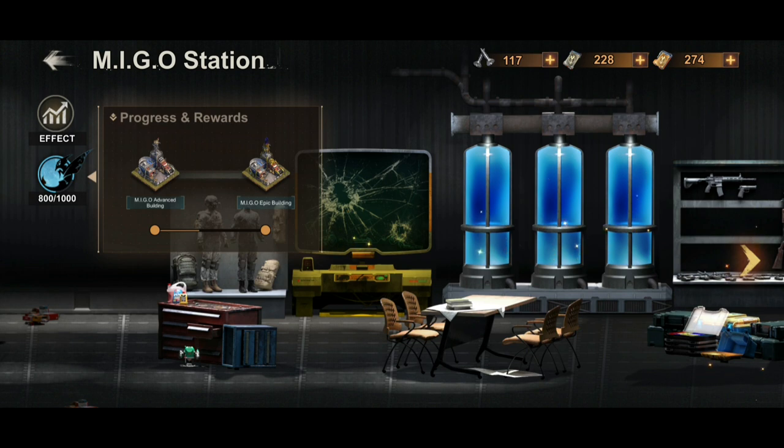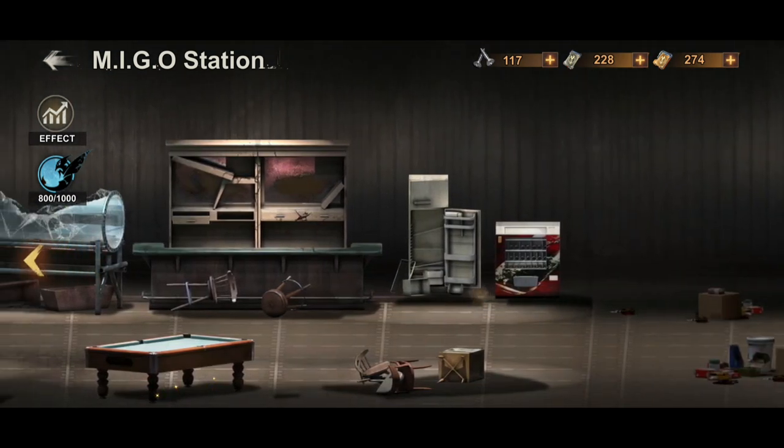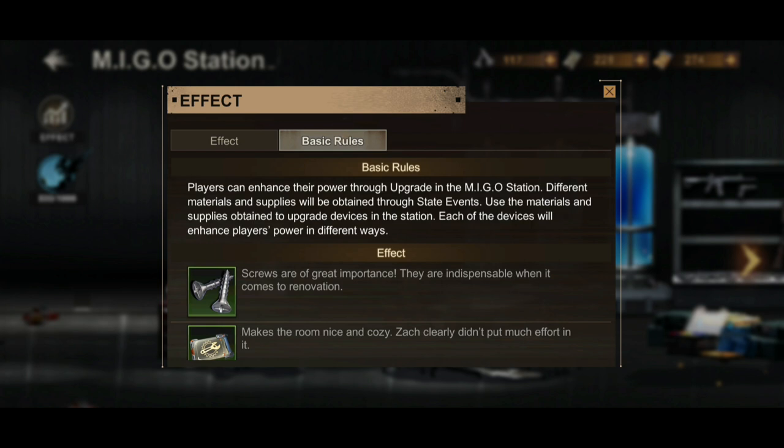From the Amigo Advanced building you will move forward to the Amigo Epic building once you finish that. You need to complete the first tier before you can go to the next one. The basic rule is: players can enhance their power to upgrade in the Amigo Station, and different materials and supplies are obtained through state events.